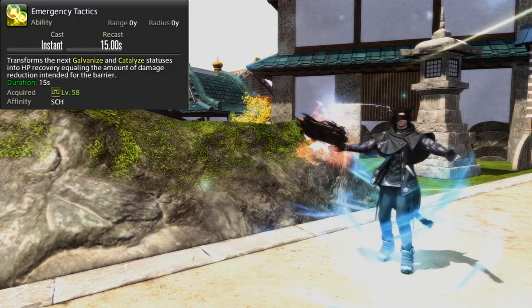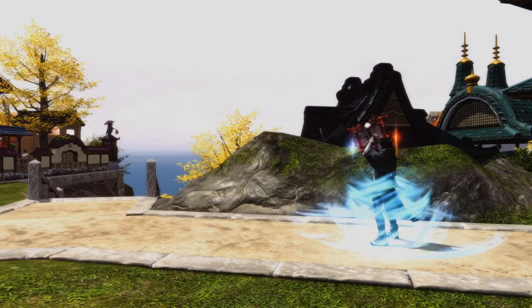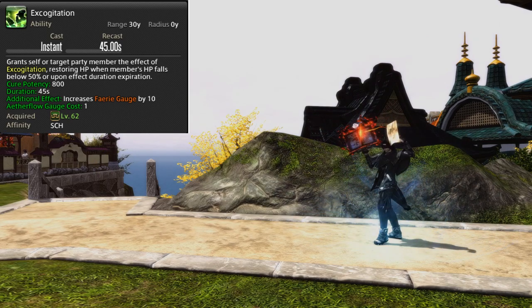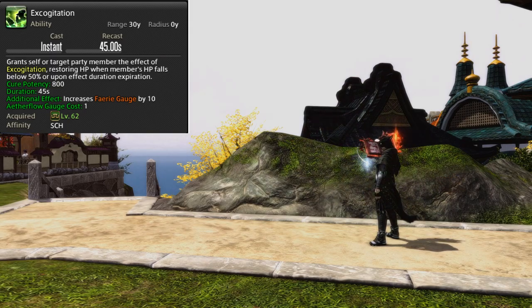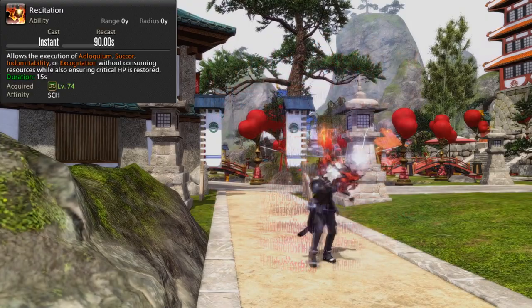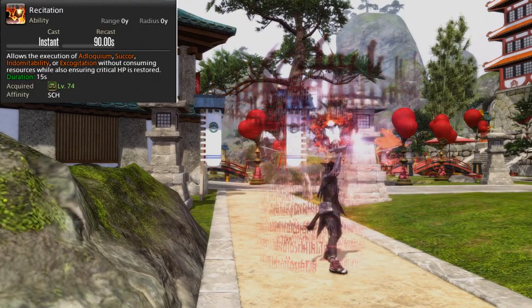Level 58 gives us Emergency Tactics, which converts the next Galvanize or Catalyze shield effect into a heal for the same value. Only Adlo and Succor will be affected by this. At 62 we gain Excogitation, a powerful buff which, when placed on a target, will heal them for 800 potency if they drop below 50% HP or if the buff expires. Keep this on cooldown. At 74 we gain Recitation, allowing us to use Adlo or Succor with no MP cost and guarantee it crits, Indom with no Aetherflow cost guaranteeing a crit, or a free Excogitation.